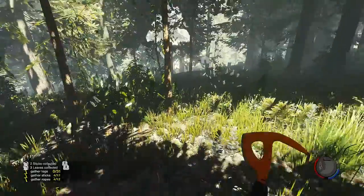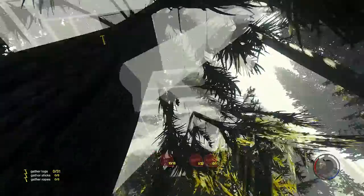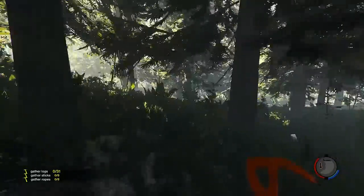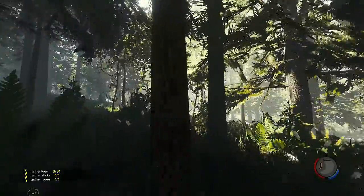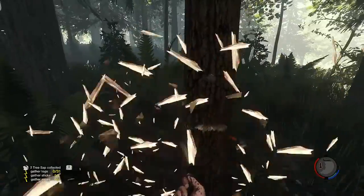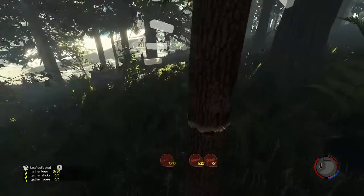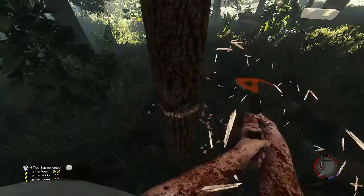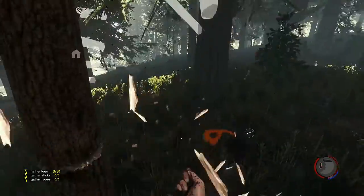All right, look at that — how many more sticks do I need? I need a couple, I'm not very close to completing this tree house. Got some more sticks, there we go. All right I'm going to chop down this one because it's a little tree. I need to gather ropes — I need five ropes. Where the hell am I going to get five ropes? I know you have to go to like the camp to get it.